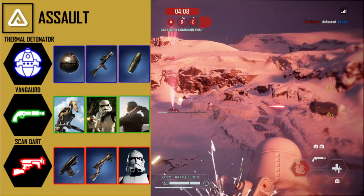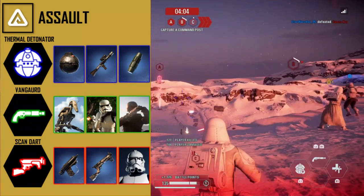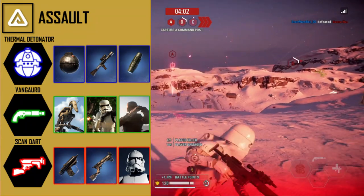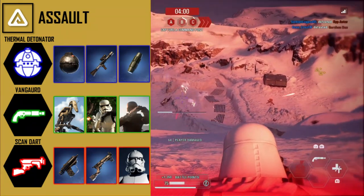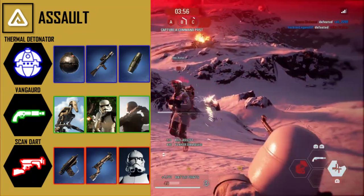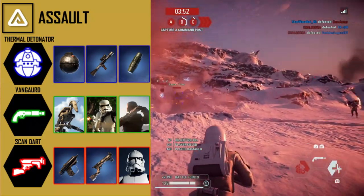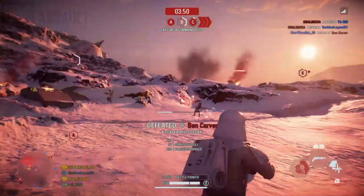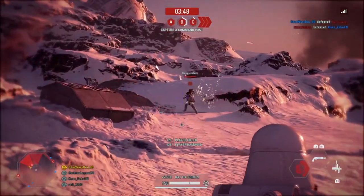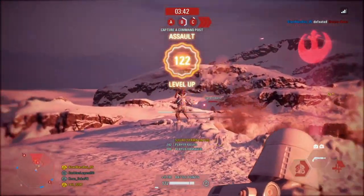Cards available for the scan dart are the flash pistol which blinds enemies, the improved scan dart which reveals enemies for longer, and toughen up which regenerates your health. The final middle ability is called vanguard, which makes you run faster with a shotgun. The three available cards for vanguard are the recharge vanguard, the slug vanguard, and the killstreak vanguard.